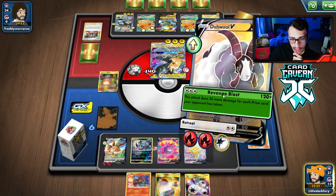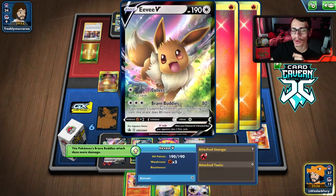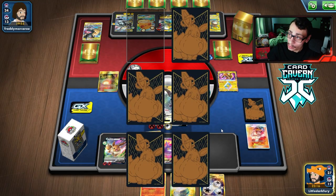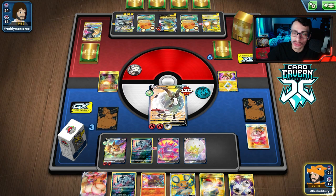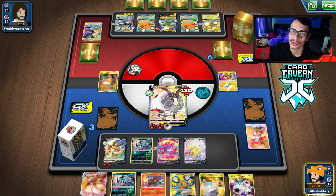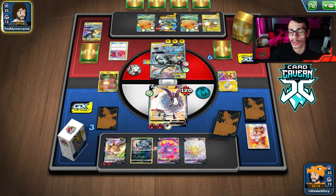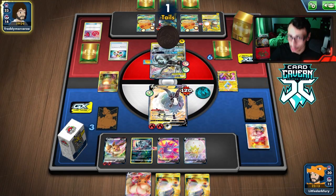We'll take the Knockout with Revenge Blast. If we had an Energy there I would have gone Brave Buddies to protect the Volcanion Double for a rainy day. We're taking three prizes — we get an Eevee VMAX and a Dedenne, two pretty helpful prizes. Will they Marnie or Stamp me? They have a four-card hand and are at a Dedenne so maybe not. There's the Stamp to three. Will we draw well? We do get the Eevee. As long as they don't find a Swell, we can at least G-Max Cuddle.